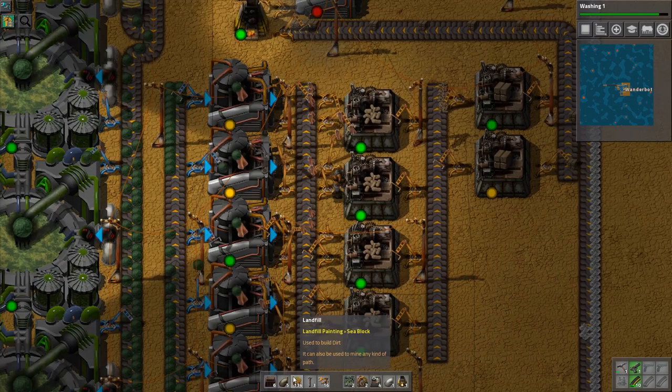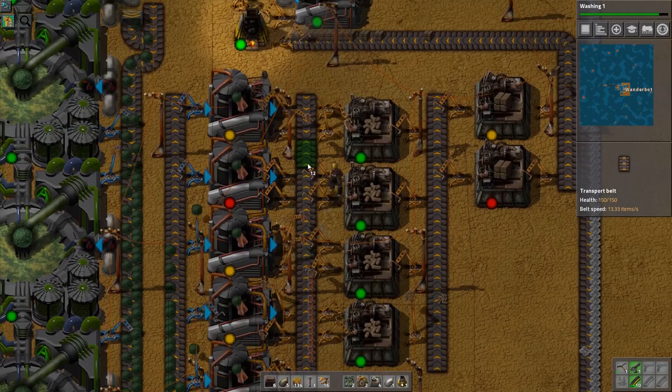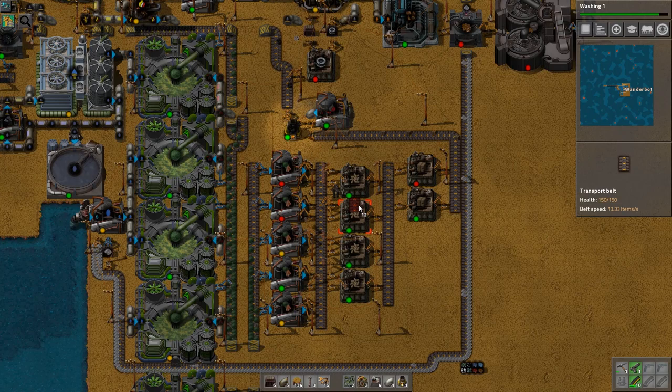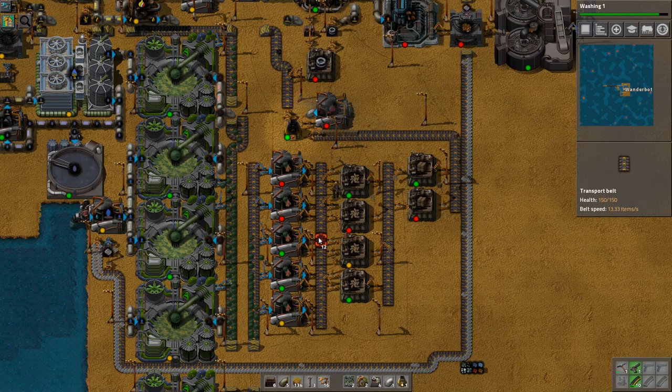Might actually be better if I... this is why I kind of like those rotate-y bars. Well, I guess I could always take the surplus cellulose fiber... nah, I don't think it'll be a problem. We just needed the wood blocks to get going. I don't think it's going to be stacked up like this.